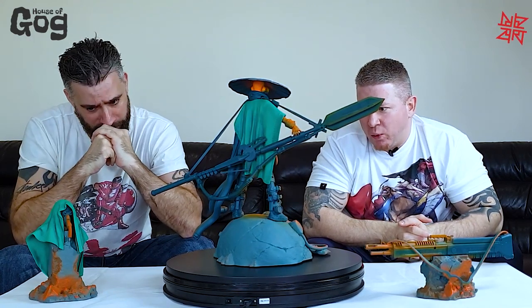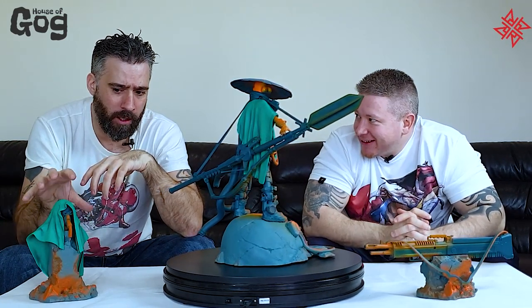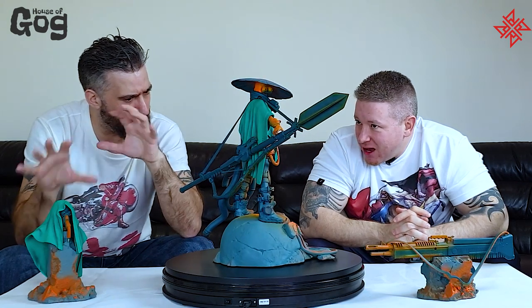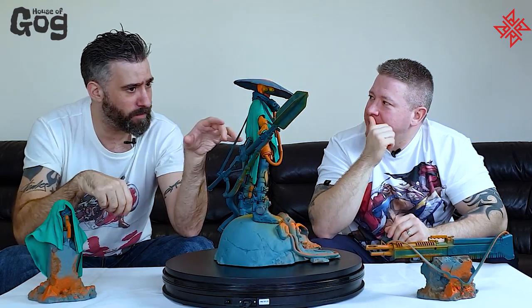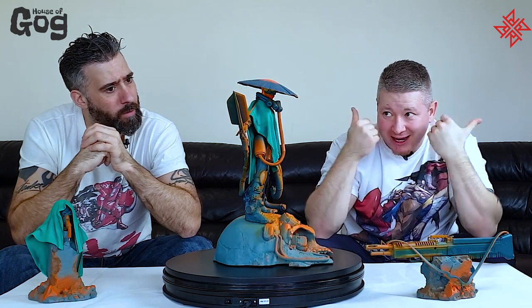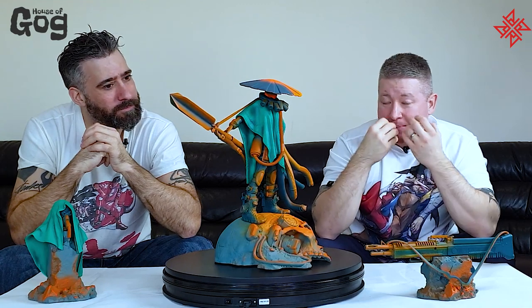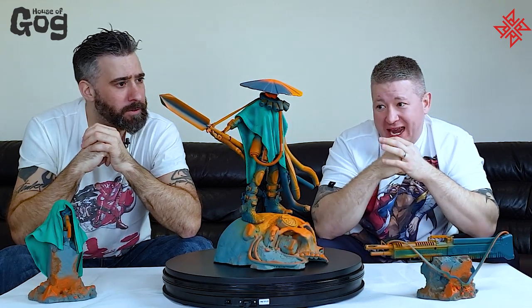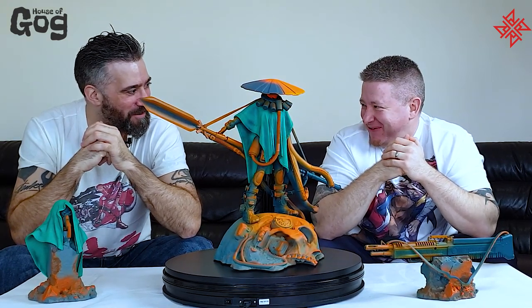Swapping over the heads and guns does change the piece a lot. It's not like just a different hairstyle or facial expression — this actually changes the piece totally. With this one you get a more feminine sort of look because of the profile of the face you see under the mask. She's got a nice feminine tapered chin and quite luscious lips. She'd get it — on the skeleton head, no problem.